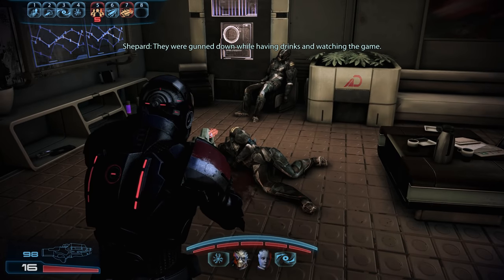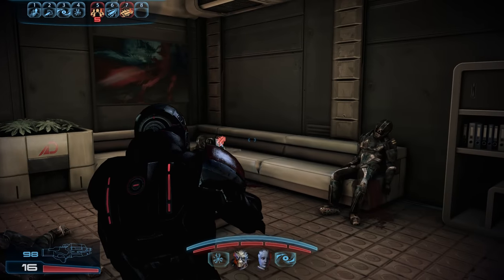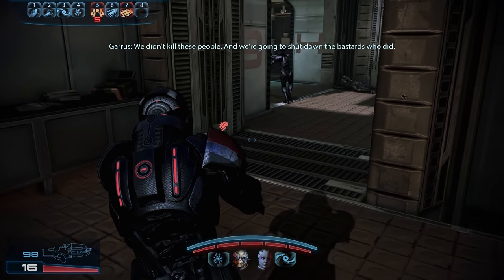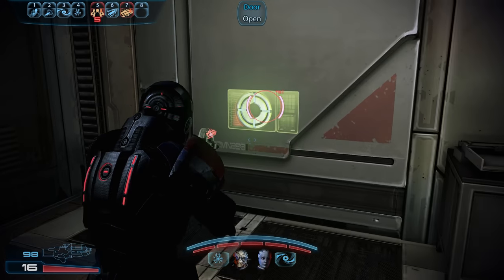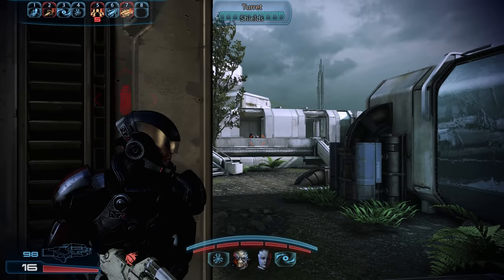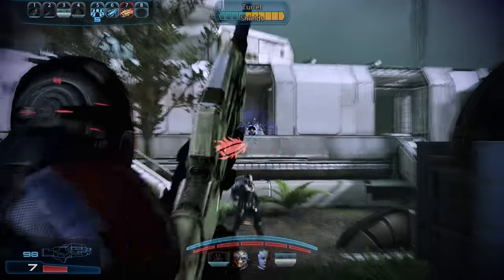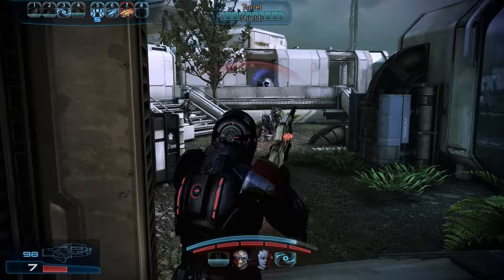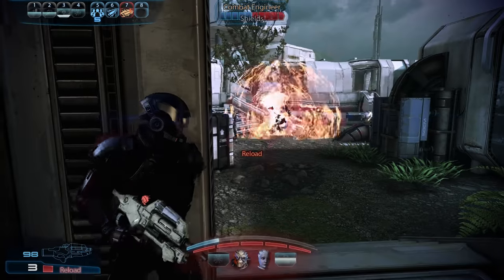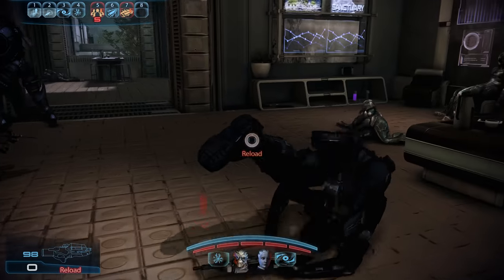They were gunned down while having drinks and watching the game. This isn't a military stronghold — it's somebody's home. We didn't kill these people, and we're going to shut down the bastards who did. As soon as we open the door here, things are once again getting heated, as the courtyard has some enemies in it. Straight ahead, behind cover, we also have another turret, and the engineers are in the process of setting up another one. Luckily, we can lay down some fire and stop that from happening — otherwise this fight would become quite difficult.